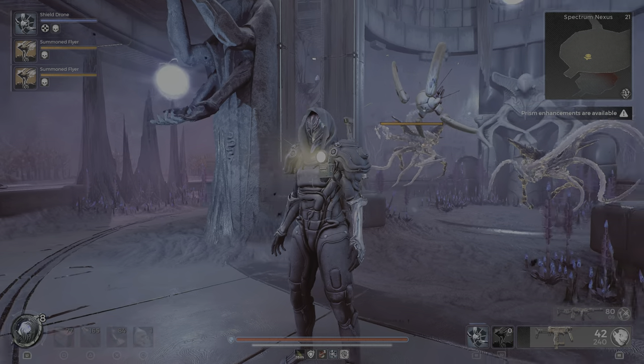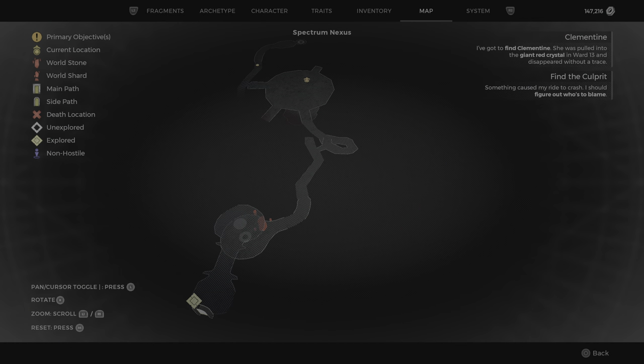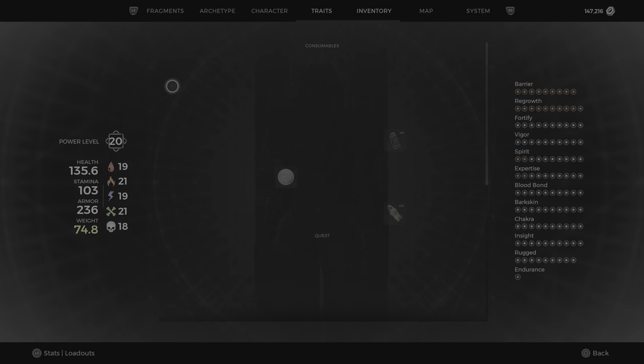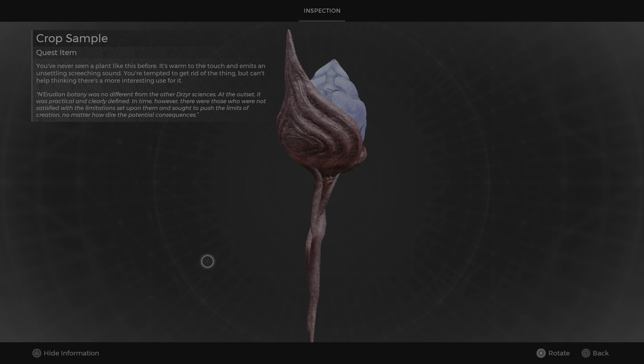Hey Travelers, it's LSD789 with another video. I'm at the Spectrum Nexus right now, right at the start. In this area you can find the crop sample — it's right here. I already have it in my inventory. I think you can get three items out of this.